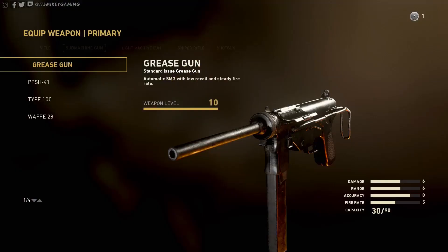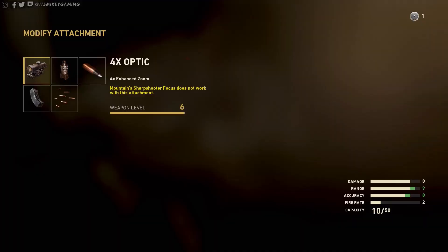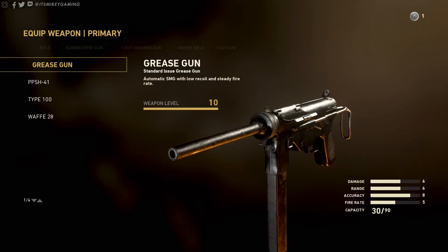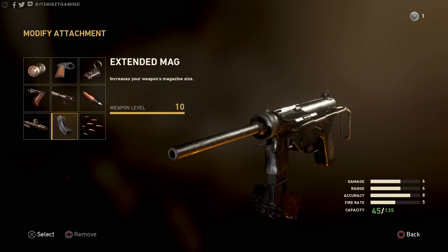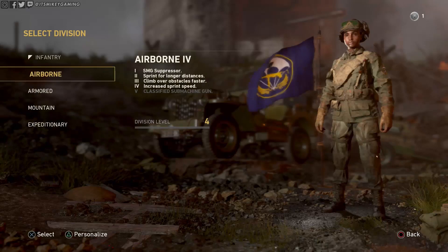You gain all these abilities by ranking up that division. You're more than welcome to mix and match — if you want to run around with the sniper, you can do that. But you're just going to lose that suppressor. The suppressor is activated in game, not in the customization screen. You do that by hitting left on the D-pad if you're on console.